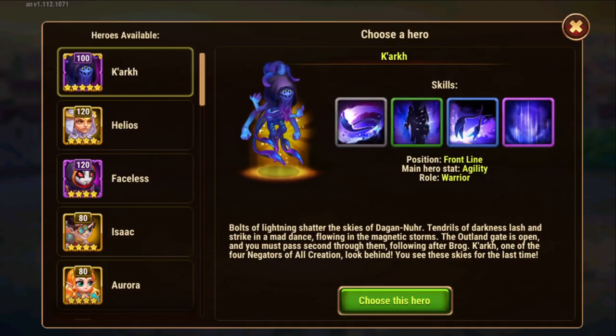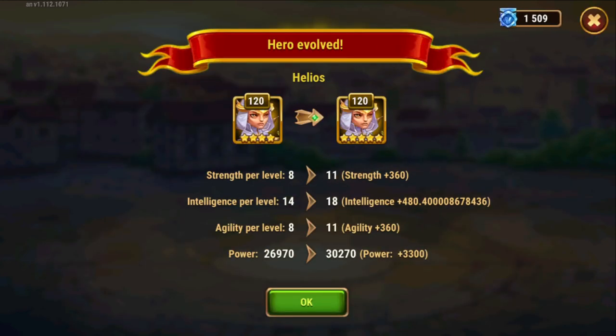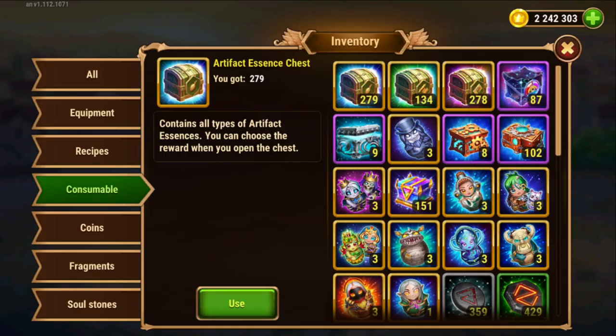Now we're going to look for the hero that I want to evolve — that's going to be Helios. I choose this hero. There we go. It returned the 500 because I already had enough soul stones to evolve to 5 stars. It would have consumed soul stones plus trophies if I didn't have enough soul stones, or just trophies if I didn't have any soul stones. So we now have a 5 star Helios.